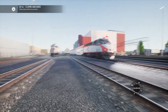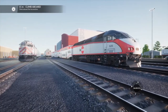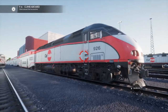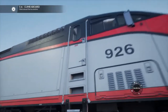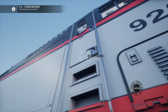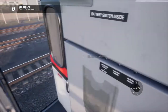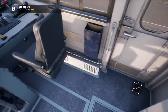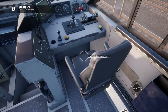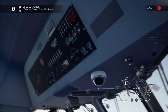I practiced this one already, so as we are moving through the yard I will hop onto both the Steam page and the Wikipedia for this loco and tell you a little bit about it. So, sit in the engineer's seat — we need to turn these back on momentarily.